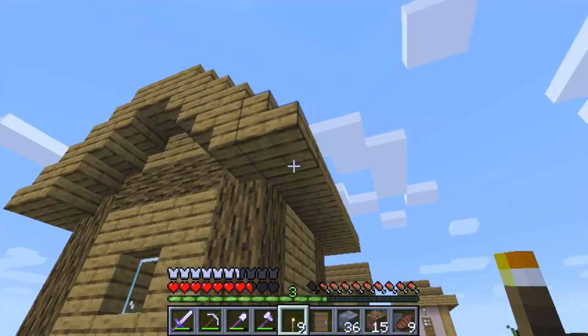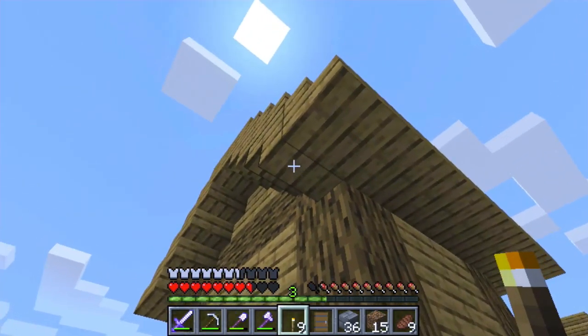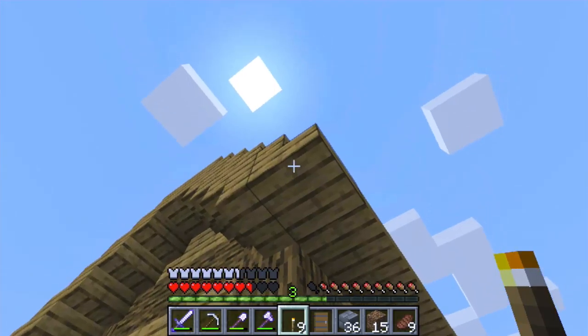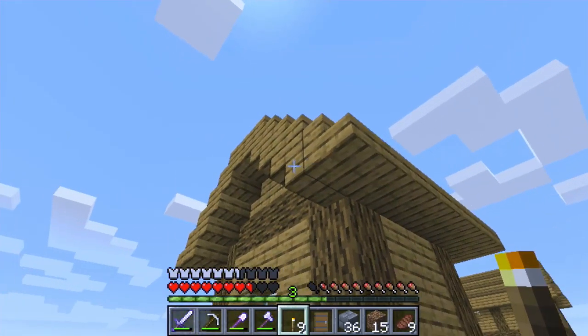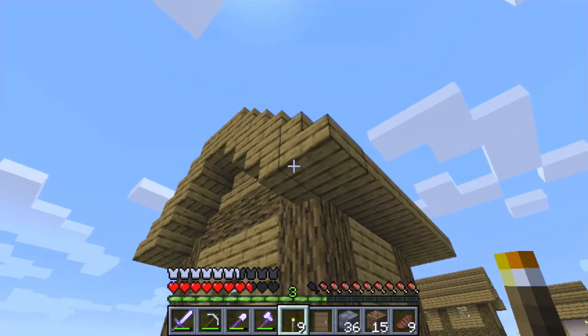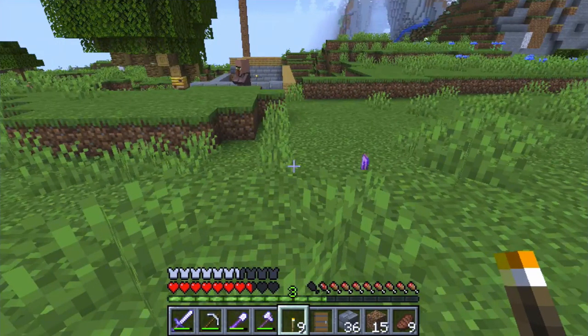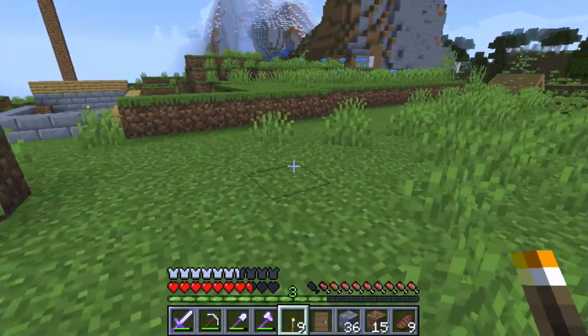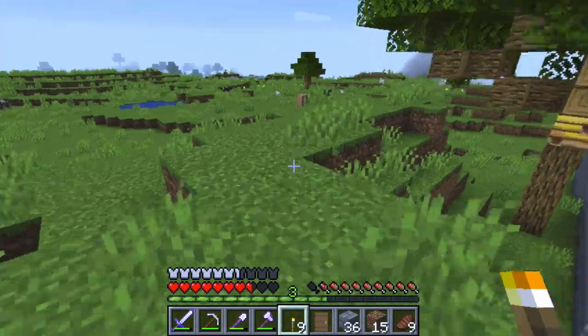I want to kind of blend in with this architecture. I really like this kind of roof. Let's see what they use — it's almost like they use stairs. So I am going to get some wood and try to at least get the vacation home going.